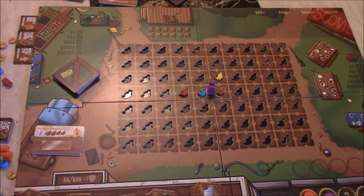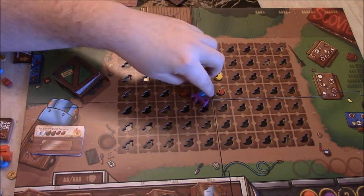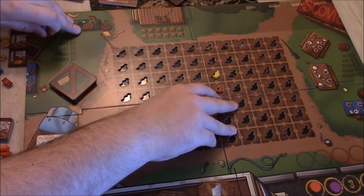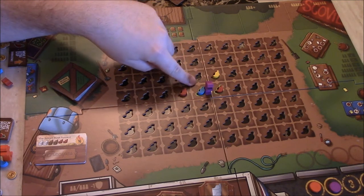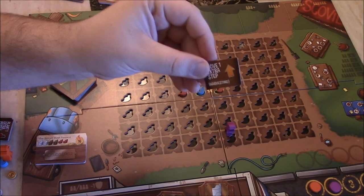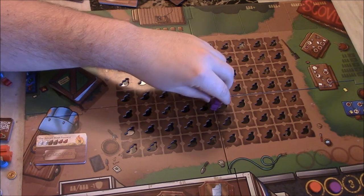Now we go to harvesting — this goes in reverse turn order. All the farmers start off on the star in the first round. You start wherever you were last turn, and you're given the option to turn around once before taking your action. Then you move three spaces — the spaces you move are just along the middle of different plots, there are little diamonds in the board. On your turn you can take three moves unless you choose to use your extra move action, and you are not allowed to backtrack.